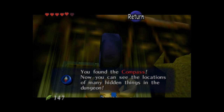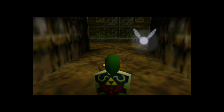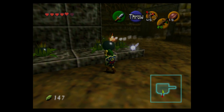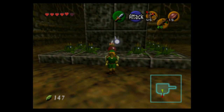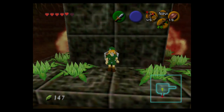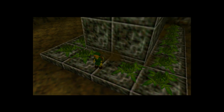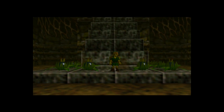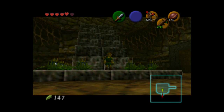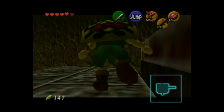This treasure chest contains the compass — another item that isn't very useful since I know where everything is. What you have to do in this room is drop a bomb in the center of all these bomb flowers and wait for a chain reaction to hit two switches, causing this stairway to fall. There's a really slow way to climb it step by step, but what I like to do is look away from the stairway and do a bunch of backflips — this gets you up pretty quickly.